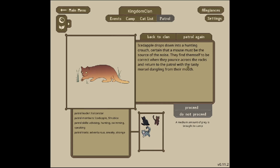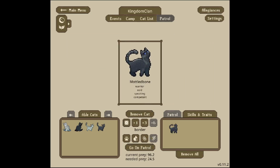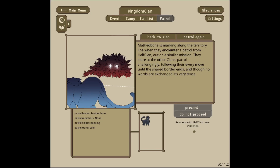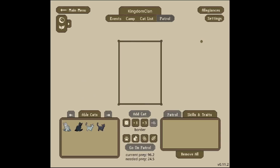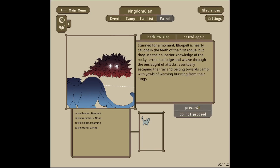Next let's see if Mottled Bone can become a knight on a border patrol. Mottled Bone heads out into the mountains to make a quick check on the border, but again the clan relations have worsened — so that did not go well. Then Blue Pelt goes on a border patrol alone. As they're marking the border lines, a gang of rogues leaps out from behind tumbling rocks in an ambush. I don't want to proceed but I have to — stunned for a moment, Blue Pelt is nearly caught in the teeth of the first rogue, but uses superior knowledge of the rocky terrain to dodge and weave through the onslaught.